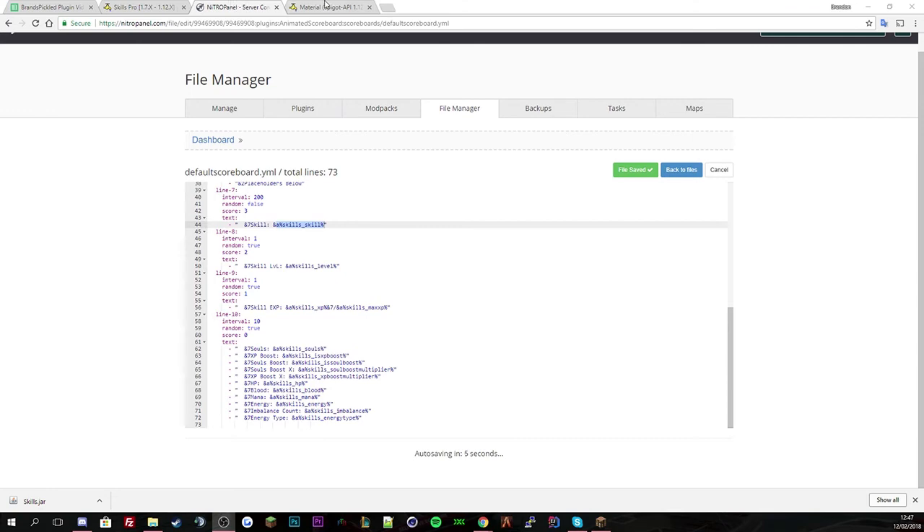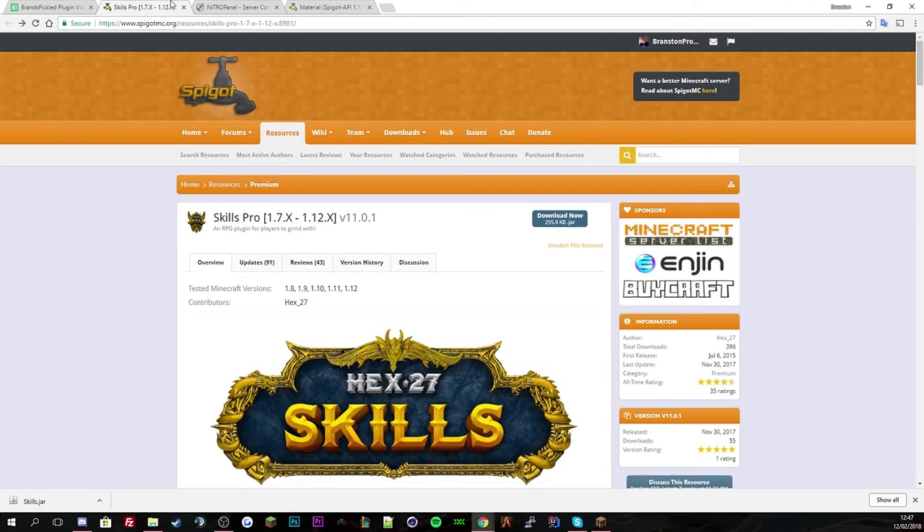I hope you enjoyed this episode of the tutorial. This is Skills Pro — or if you want to test it, just called Skills. If you're a developer and need a plugin tutorial or showcase, leave a message in the comments, go to my Twitter, or the Spigot page. If you need help with any plugin, there's a Minecraft help support link in the description — a community of developers and server owners helping each other. I hope you enjoyed and have a nice day, peace!